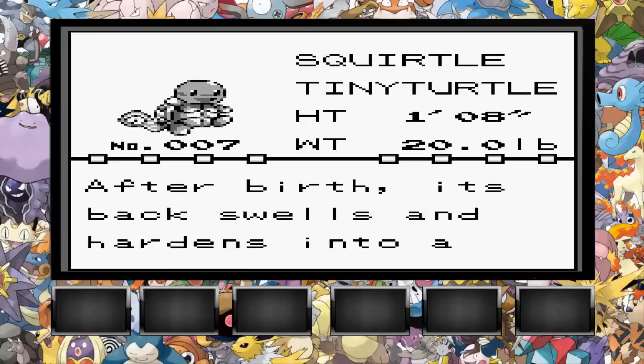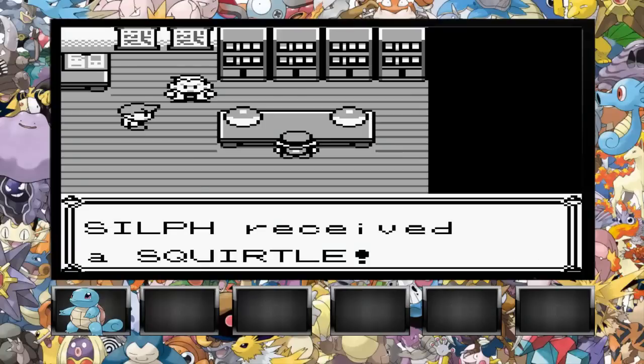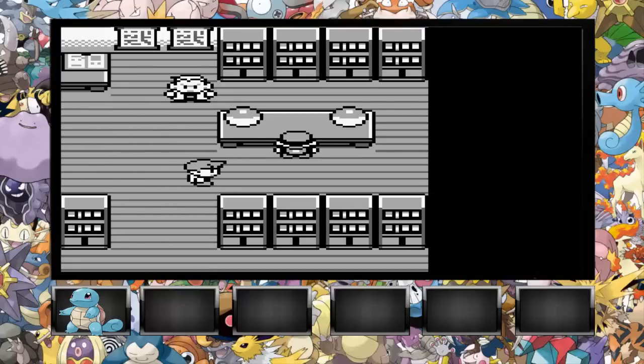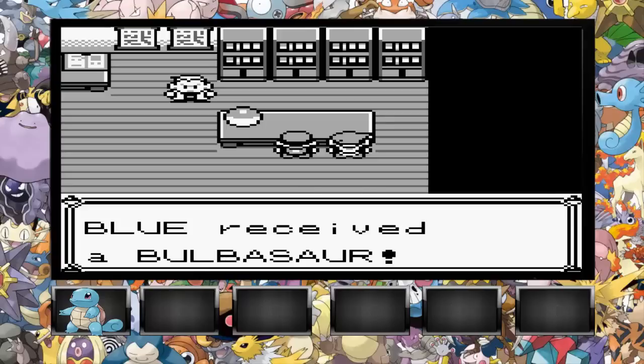Charmander, Charmeleon, Charizard is really hard to start off with because there's the rock and water gyms which Charmander doesn't fare well against. This is Squirtle, the tiny turtle Pokemon — after birth its back swells and hardens into a shell, powerfully sprays foam from its mouth. I'm going to call him Skull Bash — it's a nickname I always use for Squirtle. Interestingly, I started with Squirtle on my first Pokemon Blue playthrough ever, which was my first video game ever, actually, back in 1998. Blue then picks Bulbasaur — he'll always choose the one that's super effective against you.